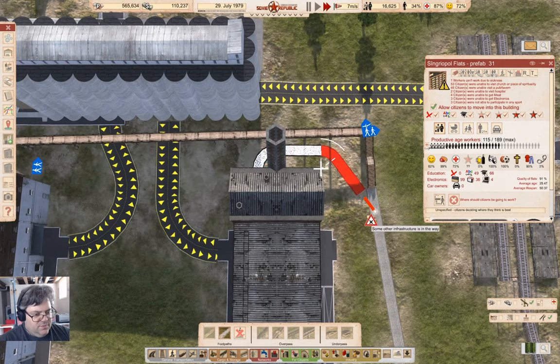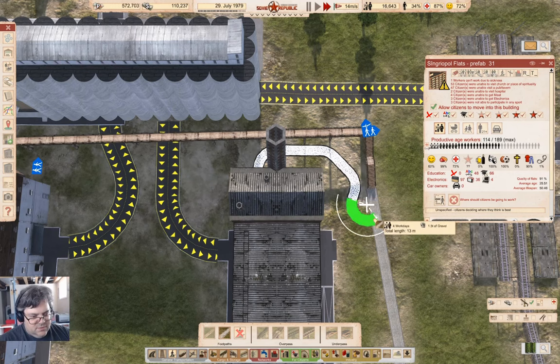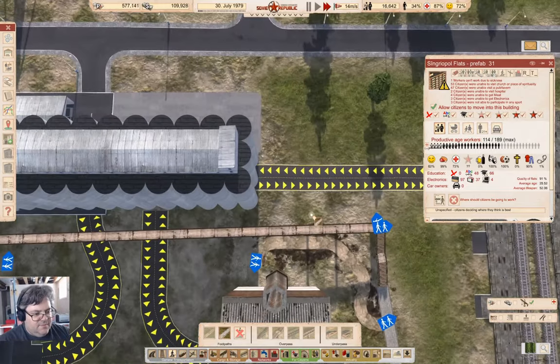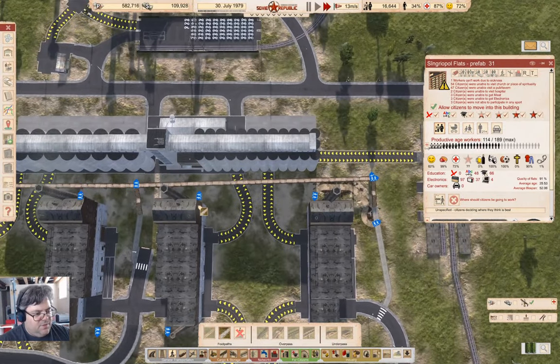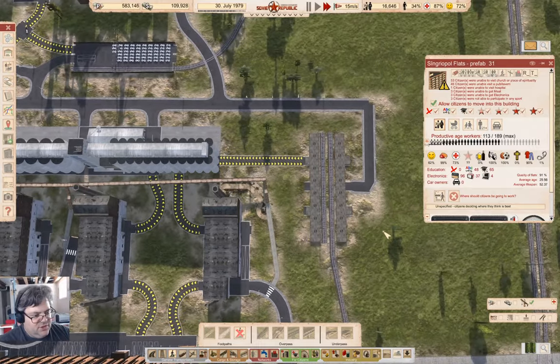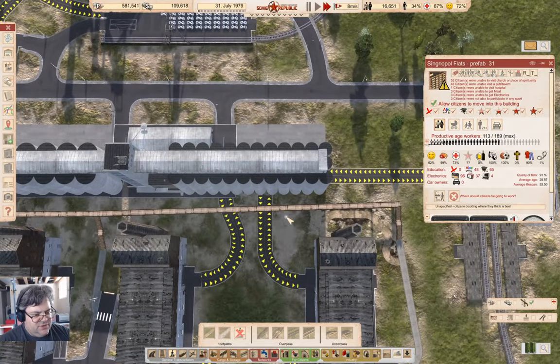What if we didn't snap? Does that get it close enough? Or do I need to put stairs there? I might need to put stairs there. Let's build that and see if that gets it close enough. I don't think it does. No, I think we need to bring stairs down here.